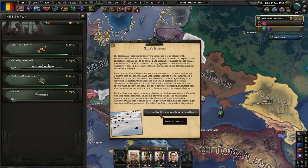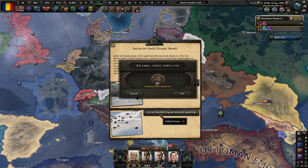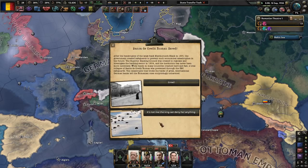The king not only appears to have no discretion whatsoever, but he seems to take great pleasure in publicly flaunting his womanizing lifestyle. It's not like the king can deny her. Belgian declaration of independence — cool. The king has long been known as a playboy, but he's acting differently with his recent mistress. This relationship appears very strong and lasting, but being targeted by opponents of the king is not good.